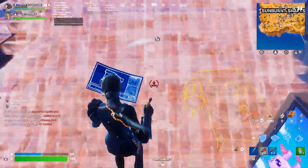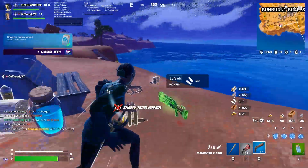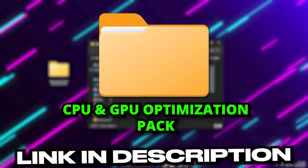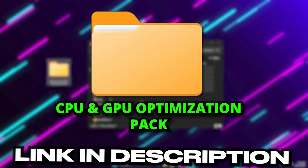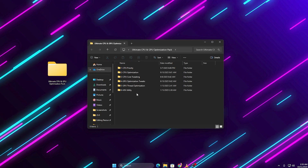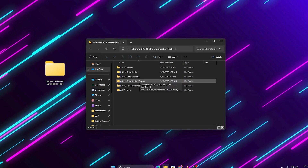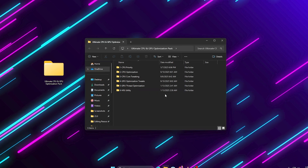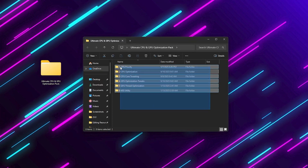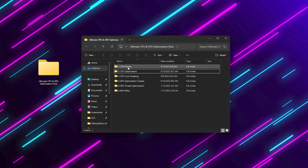Now for the most powerful step. Manually tweaking all these settings can take hours, and doing one thing wrong can cause issues. That's why I've created the Ultimate CPU and GPU Optimization Pack, which includes all the safe and effective tweaks you need. You can download it from my website — link is in the description. Once downloaded, open the pack and follow along. Inside, you'll find several folders like CPU Priority, CPU Optimizations, Quick CPU, and GPU Tweaks.